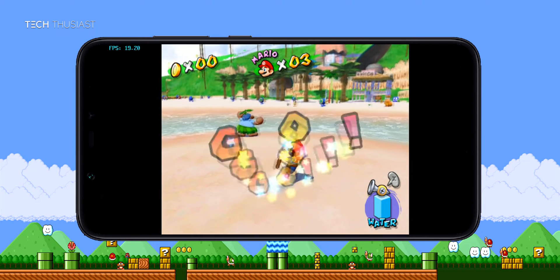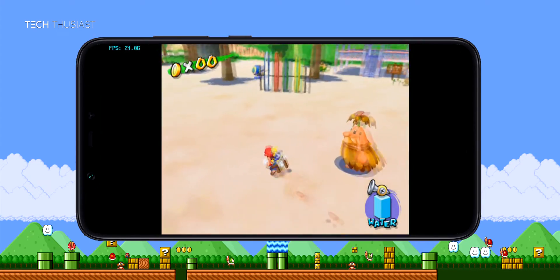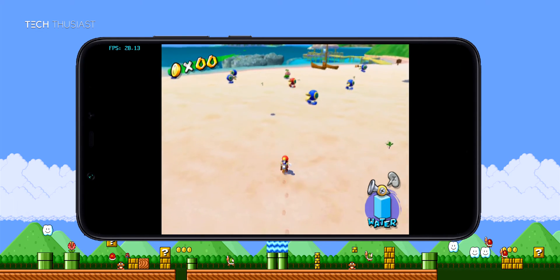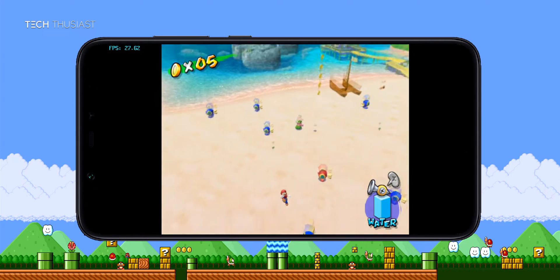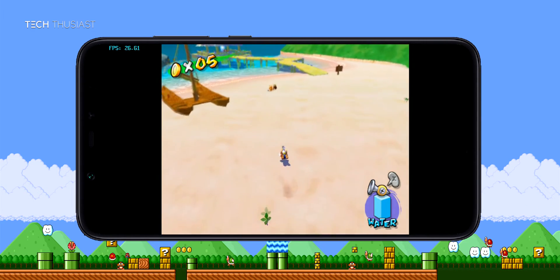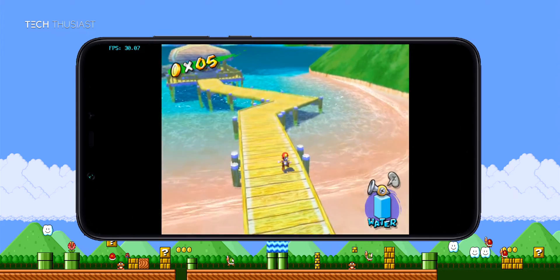Now we have Super Mario Sunshine on OpenGL. Right now it is running between 20 and 25 frames per second, and the frames have gone up quite a bit here so we are reaching about 30 frames per second.